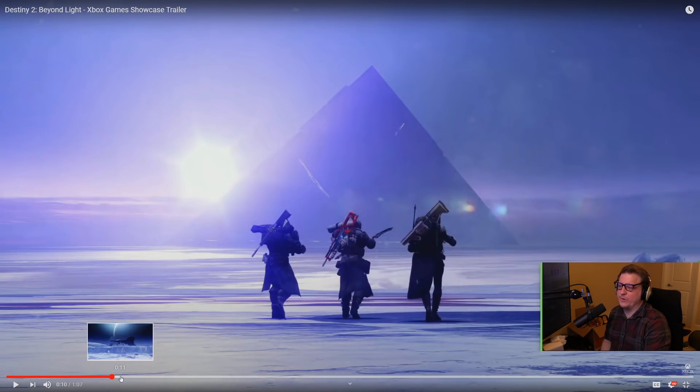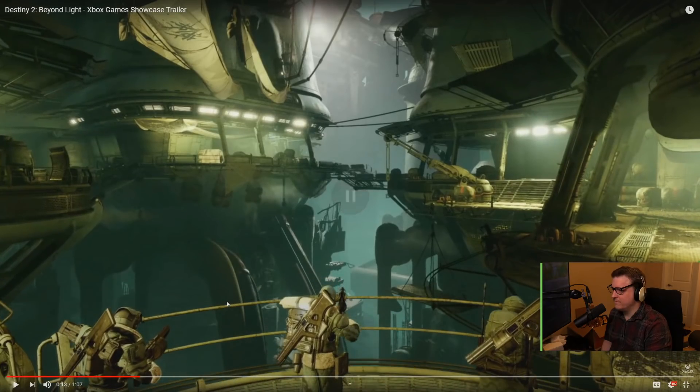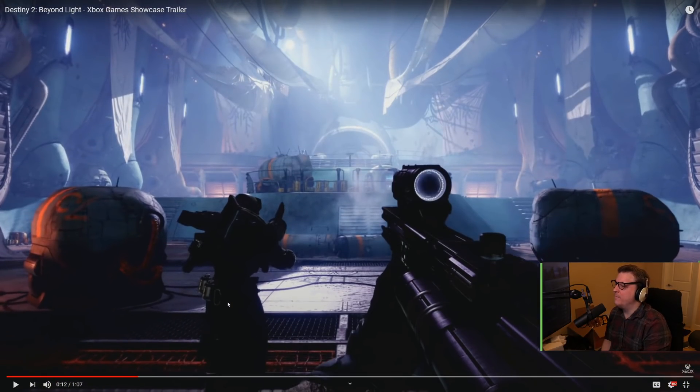Another pyramid! Any shot with the entire pyramid in it is perfect wallpaper material. It looks like there are some Vex down there, but Fallen are definitely taking over this area. That symbol - is it House of Dusk? Chat says no - it's Eramis's symbol, the new House of Darkness. That makes much more sense, so it's Eramis's symbol - House of Darkness would make sense because they're using the icicle stabbies now.